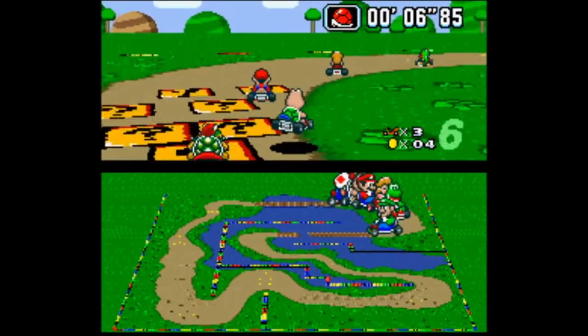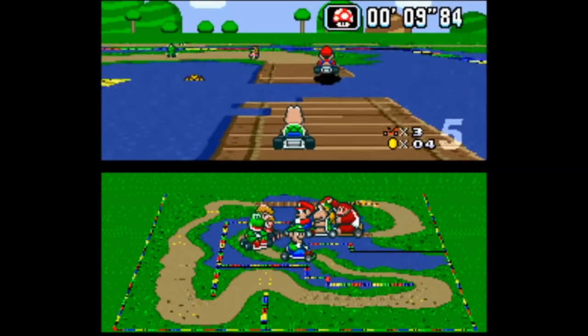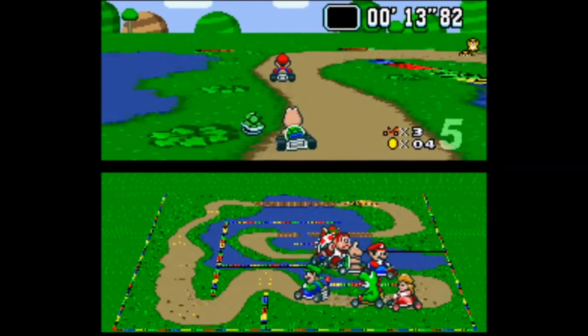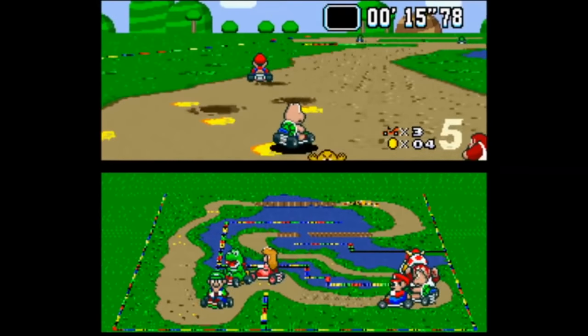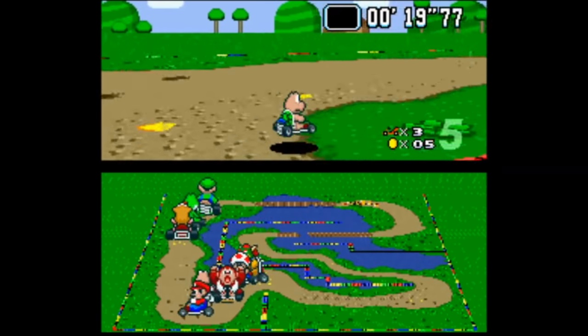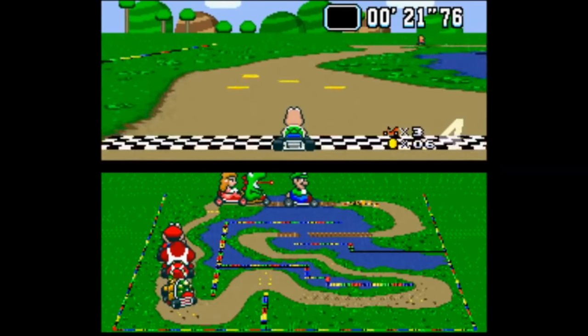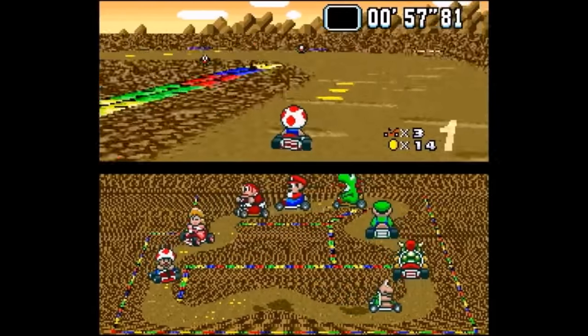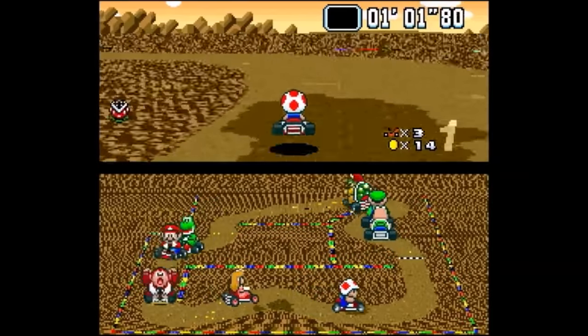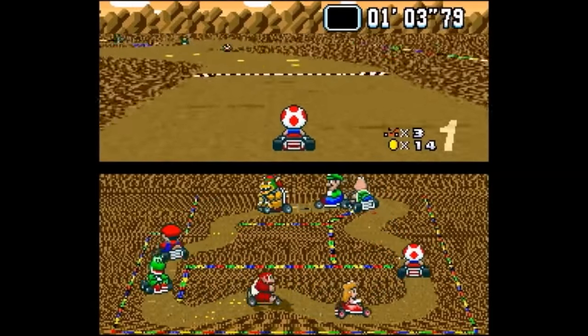Donut Plains 3 contains a broken bridge, and the AI in the prototype isn't perfected for this stage — they will constantly fall into the water trying to cross the bridge. This was fixed before release. Choco Island, according to Van Halen, also feels a bit more slippery when driving in the mud compared to the final.